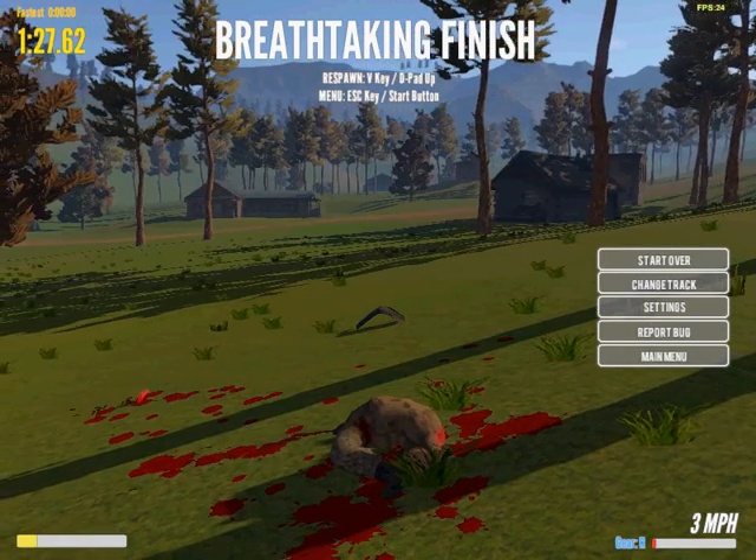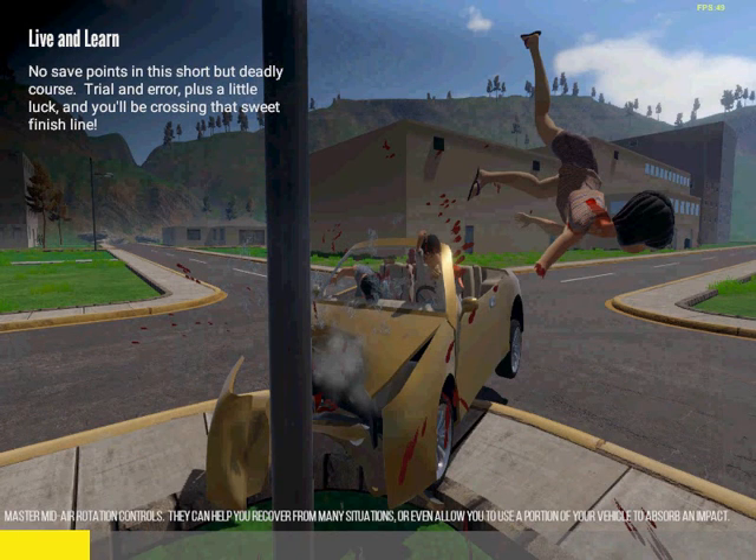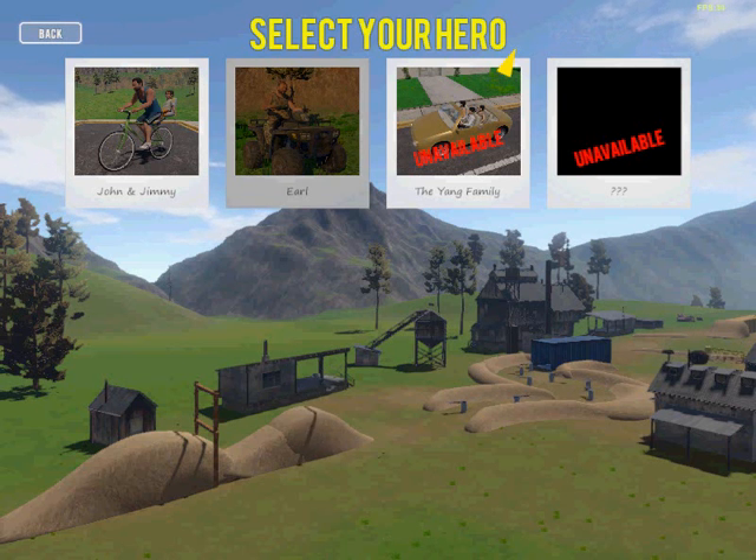I don't know what else I was expecting to happen. The next track is called Live and Learn. No save points in this short but deadly course — trial and error plus a little luck and you'll be crossing that sweet finish line. I don't know if that's a Sonic Adventure 2 reference or not.